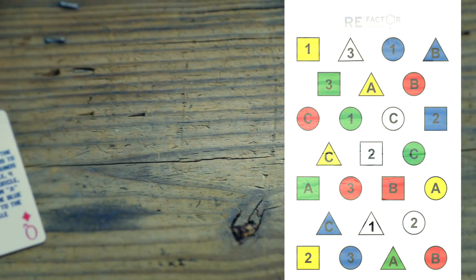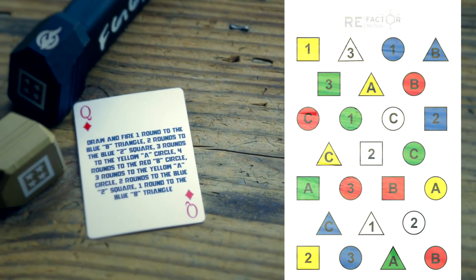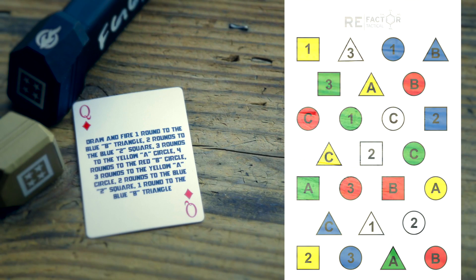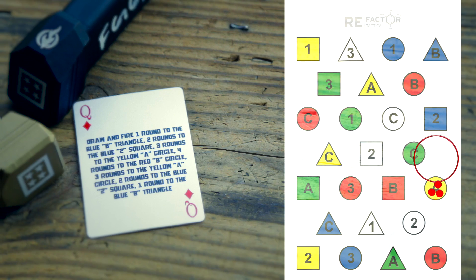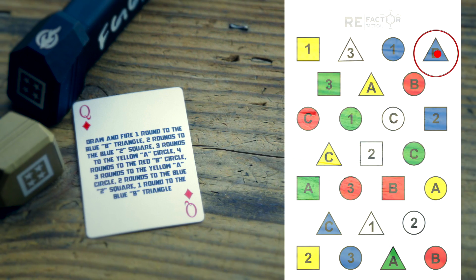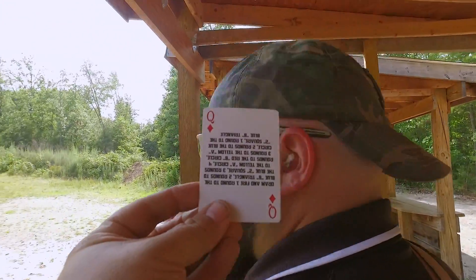This week is the Queen of Diamonds, and as you know, red cards mean rifle — so this one's a doozy. Draw and fire one round to the blue B triangle, two rounds to the blue two square, three rounds to the yellow A circle, four rounds to the red B circle. Then we're going to turn it back the other way: three rounds back to the yellow A, two rounds to the blue two square, and one round to the blue B triangle. Try and keep up — the Queen of Diamonds.